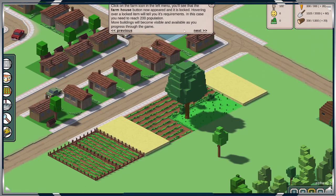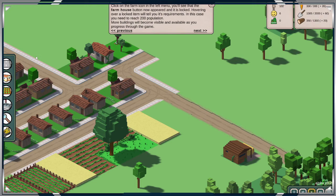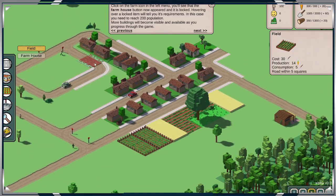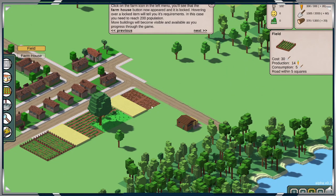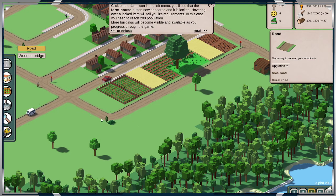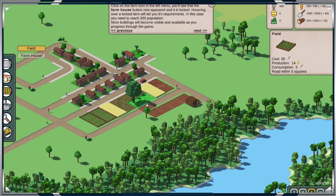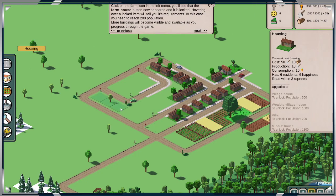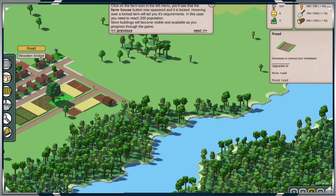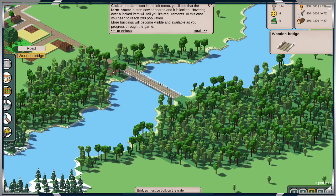Click on the farm icon — you'll see that the farm icon now appeared. Hovering over Lockdown — in this case you'll need to reach 200 population. We are going to put a field here. Probably shouldn't do that because it's going to create a traffic jam. So we've got enough food, so now we've got to build some houses. Can we unlock the one bridge? Oh, we can. Excellent.